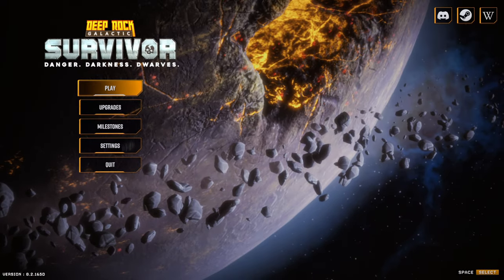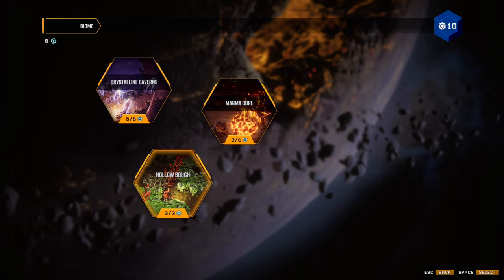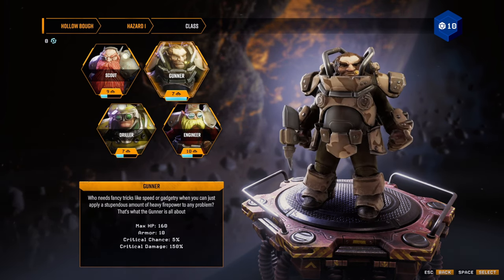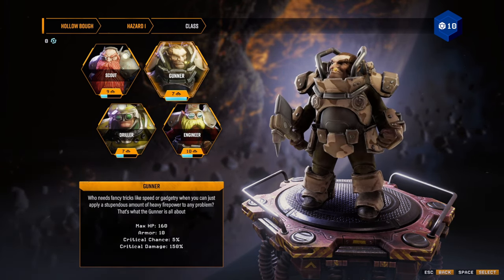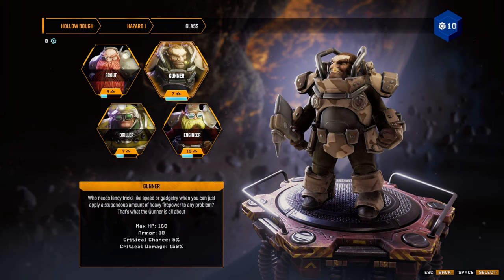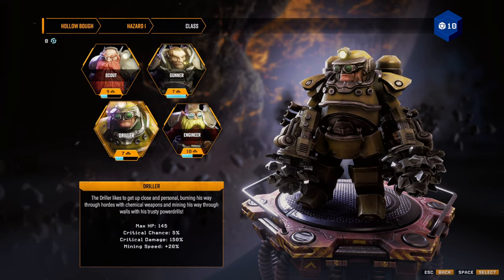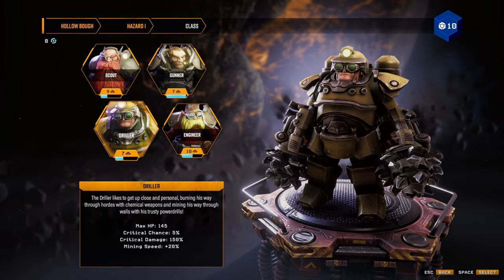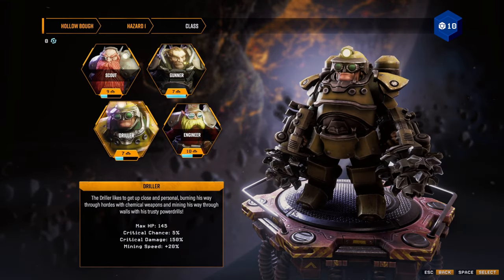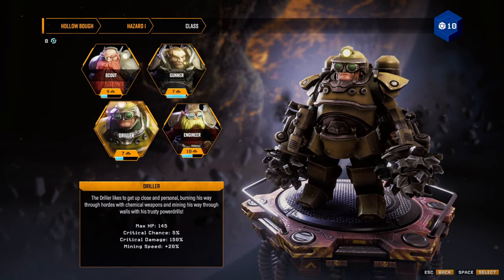Welcome back to GD's content on the channel. Today we're taking a look at the brand new map of Hollow Bog, as well as a new character. Last time we looked at the gunner, who was effective but could only fire in front of him. The scout is an all-rounder but not very strong. Today we're looking at the driller, who drills through rock very fast and has good close-range weaponry.